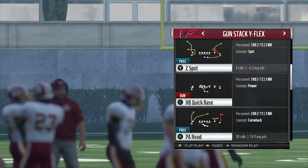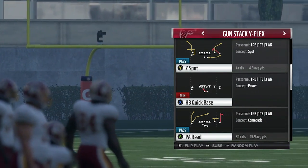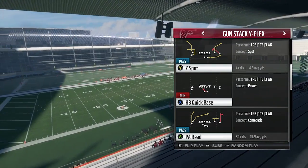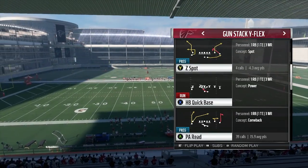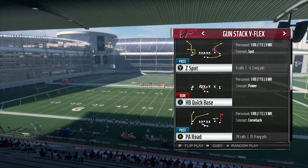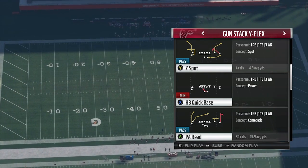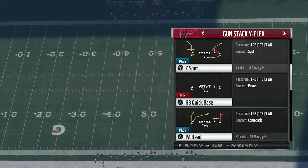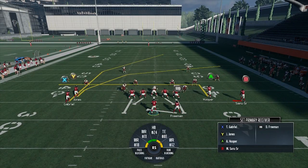We're going to use PA Reed. An advanced tactic in Madden is understanding what the hash marks do — where you should look to attack deep down the field depending on which hash mark you're on. It makes such a big difference and is overlooked by a lot of YouTube tips and ebooks. You need to pay attention to where you are on the field in relation to the defense. A lot of my offensive tips will be based on hash marks.